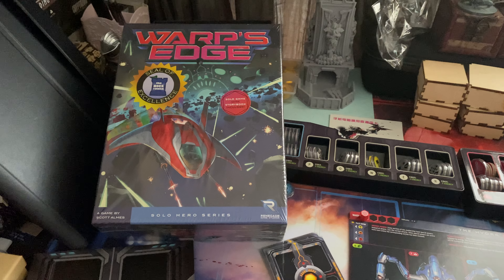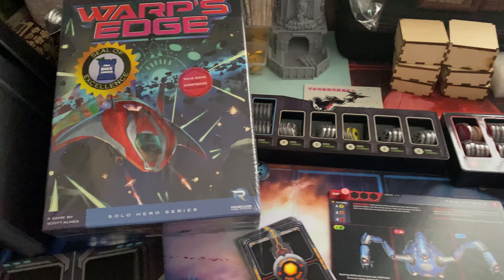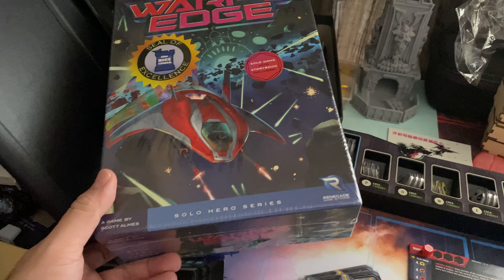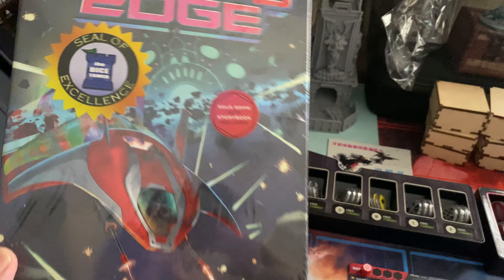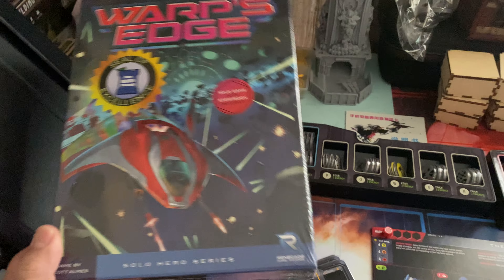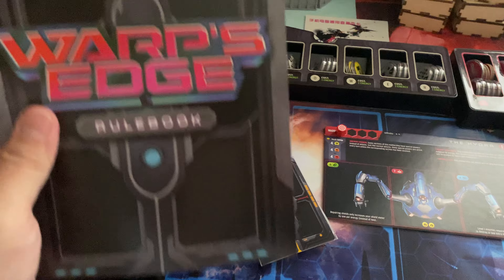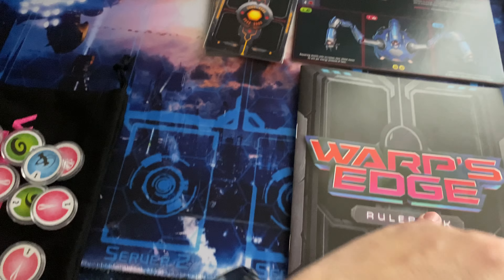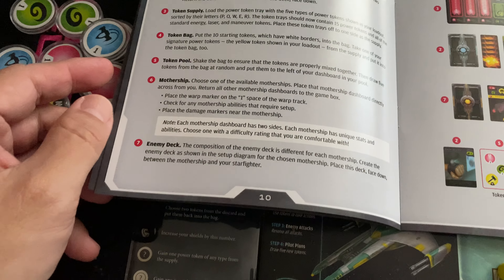Hi, welcome everybody. Today we're going to play a game again. This is not a new game — I actually talked about this before. This is Warp's Edge from Renegade Games Studio, a game by Scott Ems. It's a solo hero series, very well suited for solo games. I've already followed the rulebook. There are certain things that need to be set up, found on page 10: game setup.